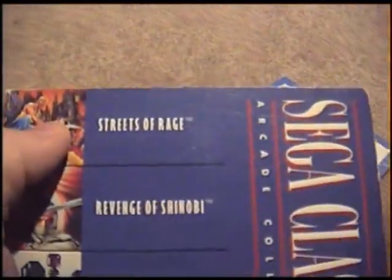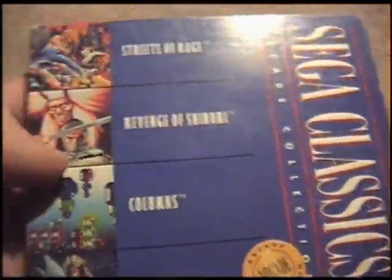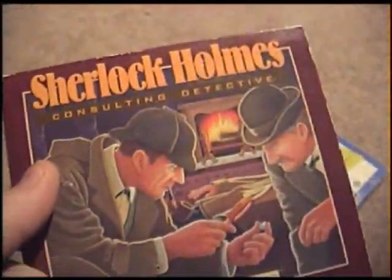The Sega Classics here from the Genesis: Streets of Rage, Revenge of Shinobi, Columns, and Golden Axe — four really good games. Then on the back here it shows Sherlock Holmes, that's another game.